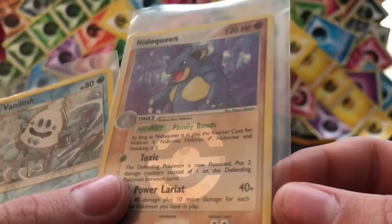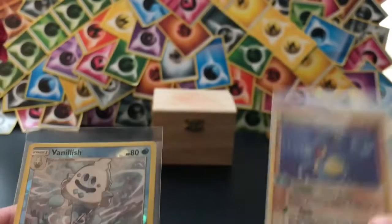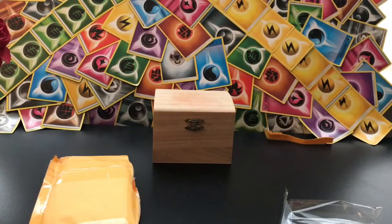The fancy card is a nice reverse rare Nidoqueen from — I think — FireRed and LeafGreen. So that's really cool. I love the reverses in these sets. You can kind of see the symbols in there — so that is really nice. Along with this reverse Vanillish. So that's neat.